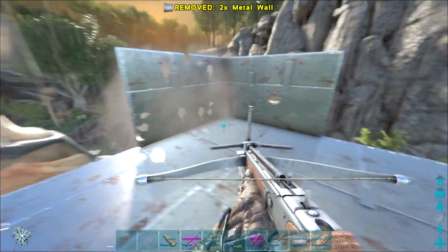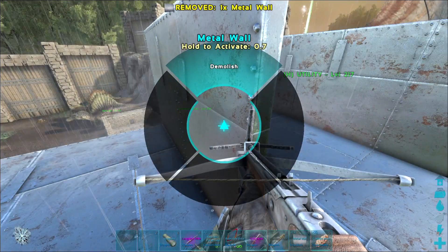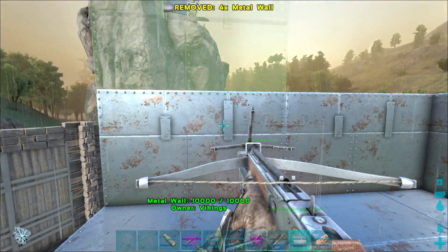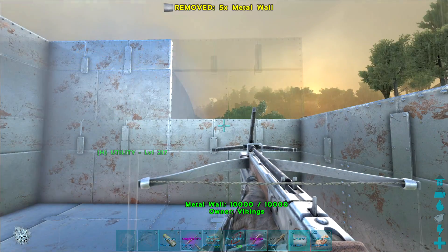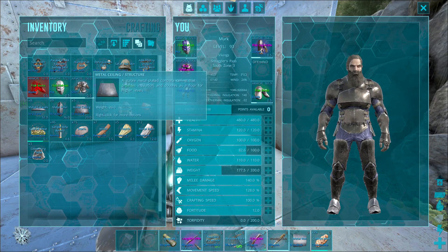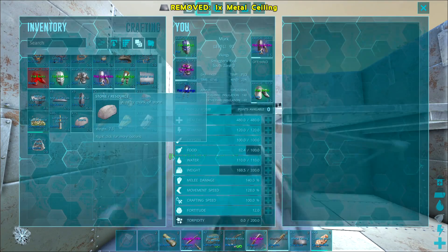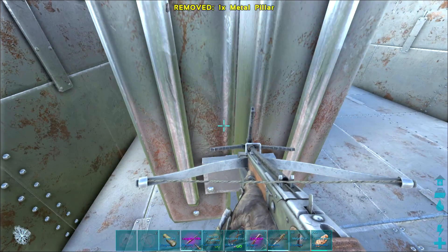This is a pretty cheap pillbox, as you can see the resource cost here isn't too expensive, which I think is good because you don't want everything to cost too much. You're going to want to put a lot of pillboxes around your base, and if you make them all really expensive with the nerfs to metal farming it's going to take a lot longer to get set up. And now I'll place the generator.